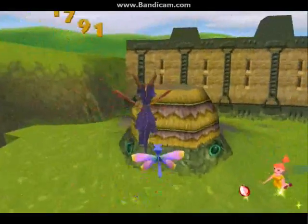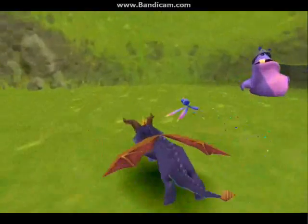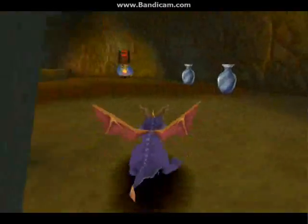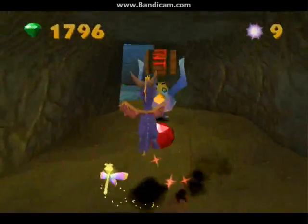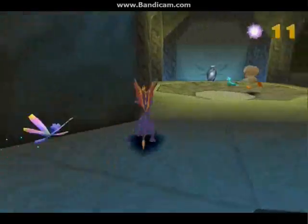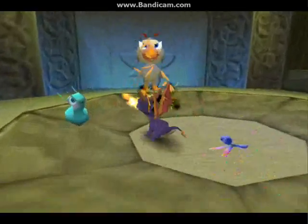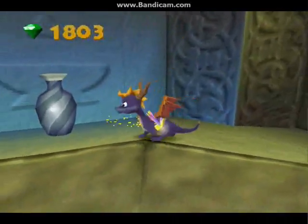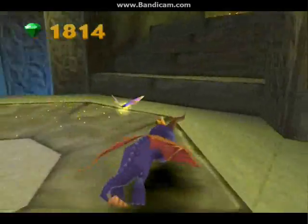Anyway, where did those gems go? Now we have some new enemies who throw TNT — just flame them and they go down without a fight. These guys are sucky. I love this — the little chicken thing is chasing the caterpillar. Both of you have to die for the greater good of Zephyr. He had a one-up butterfly in there! I'll take it!